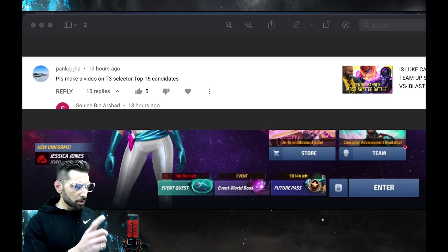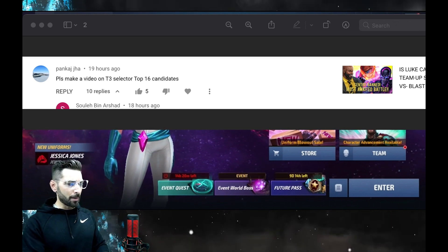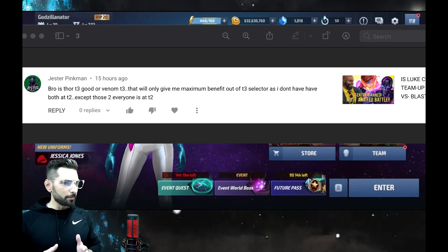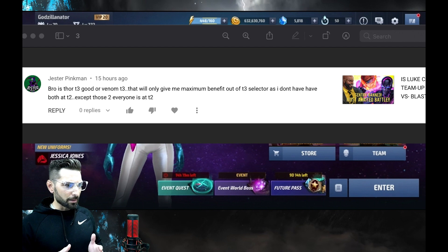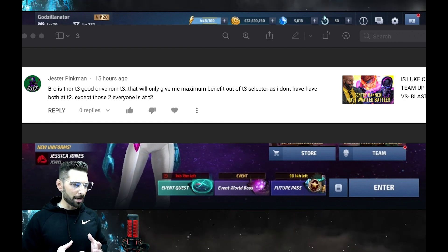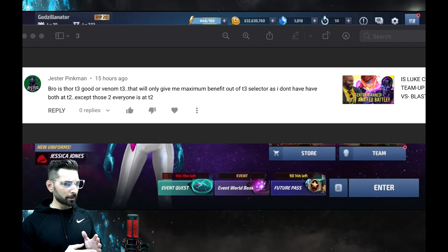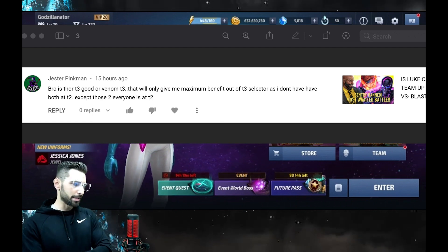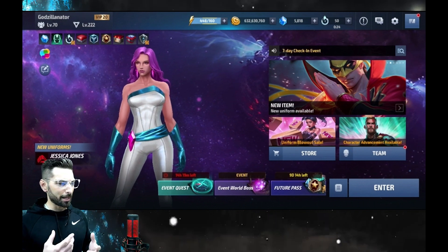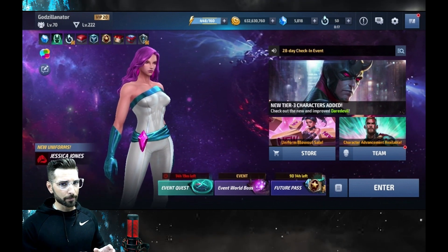Next up, this gentleman says please make a video on the Tier 3 selector top 16 candidates — more on that in a moment, because I had a lot of people asking me about this and I'll be doing it. And Jester Pinkman says: 'Bro, is Thor Tier 3 good or Venom Tier 3? That will give me maximum benefit out of the Tier 3 selector, as I don't have both at Tier 2 except those two.' So he's trying to maximize his Tier 3 selector. Thor is going to be better for all content besides ABX. Venom is ABX meta for combat as it still stands.